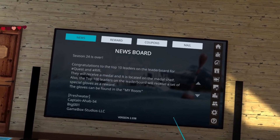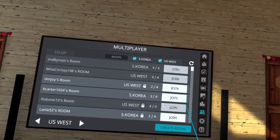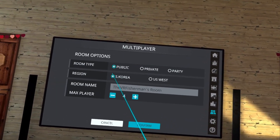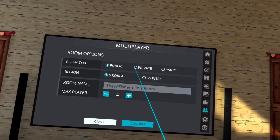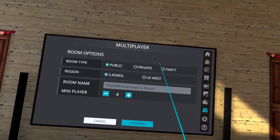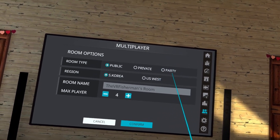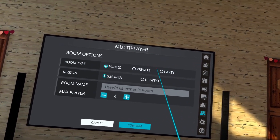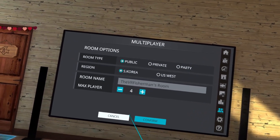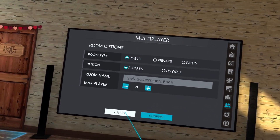Now that we're back in the game, go ahead and start another multiplayer game. When you create a room, make sure you're creating either a public or a private room. If you create a party, only the people in your party will be able to hear your microphone. So if you can't hear people in another room, it could be because you're in a party. Go ahead and create your room, or join somebody else's room, and test your microphone.